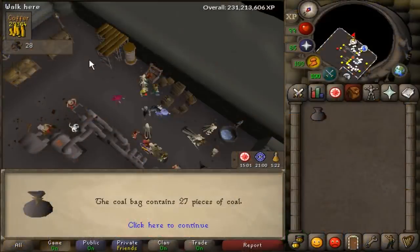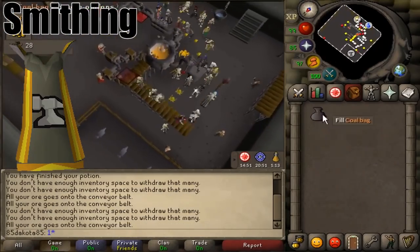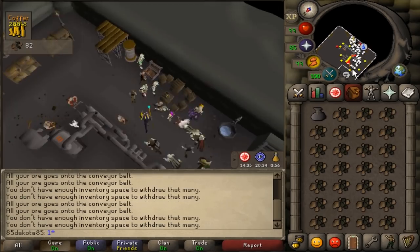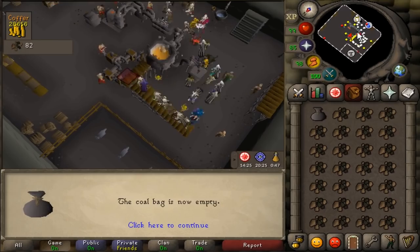The first skill we'll talk about is Smithing. This section might as well be labeled Blast Furnace, because if you're going for 99 Smithing, there's a really good chance that you're going to do it at this minigame, though of course there are other methods. Gold Bars at the Blast Furnace is the fastest XP in the game for Smithing, but it's going to cost you a lot of money, and this is a video about profit.